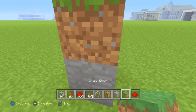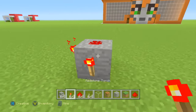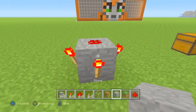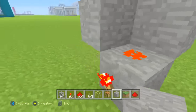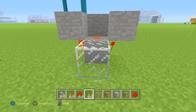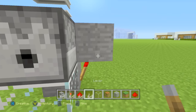On top of that stone block you want to place the redstone dust — not a grass block, the redstone dust. You then want to place three redstone torches around it. Then you want to get your solid block — in my case it's stone — and place those on top of the torches like so.